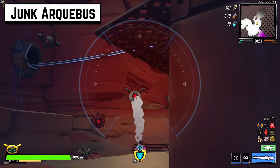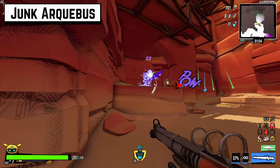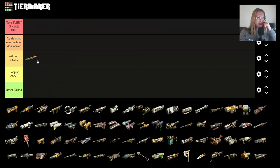The Junk Arquebus. I think the Junk Arquebus is fine. I'll definitely read its affixes if I find it. It has some potential in Canyon and especially Act 2, depending on where you decide to go, but I'm not 100% sure if I would keep it past then.